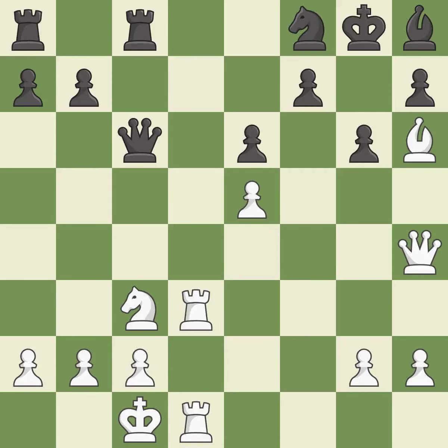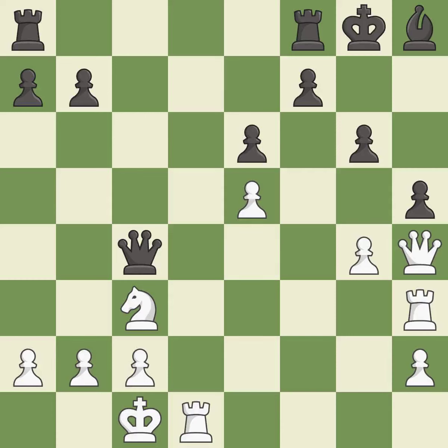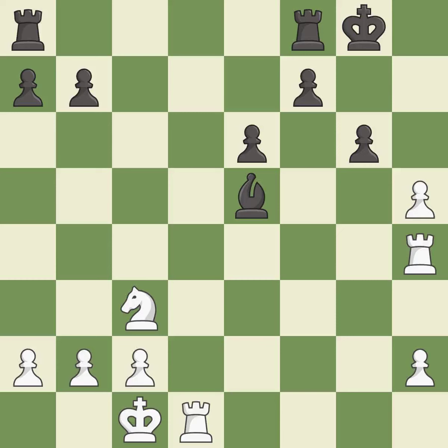This move puts the knight on a safer square. This is an equal trade. This threatens to play checkmate. This moves the pawn to safety. This threatens to fork pieces — it is a great move. This exposes an attack, threatening the queen. This maintains the balance in material with a good trade. This allows the opponent to double the pawns in front of the king — it is an inaccuracy. This protects the attacked pawn. After all captures, this is an equal trade.